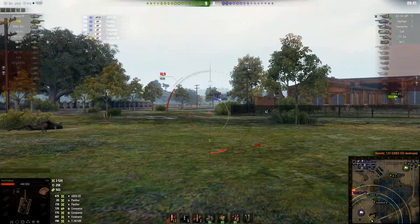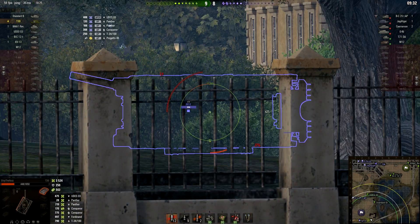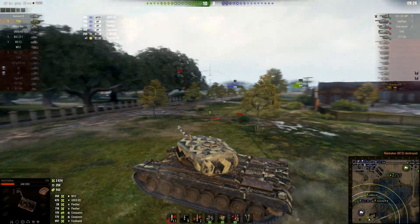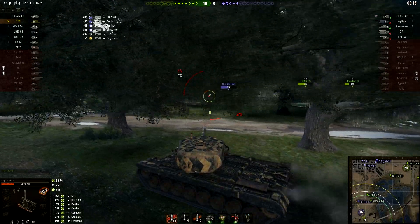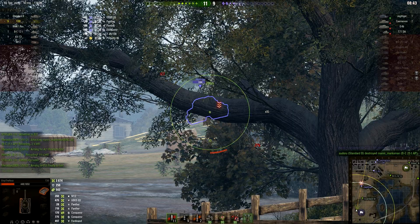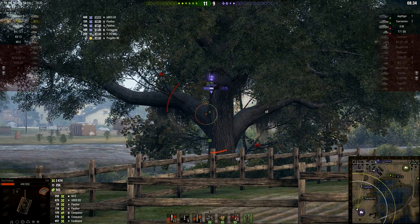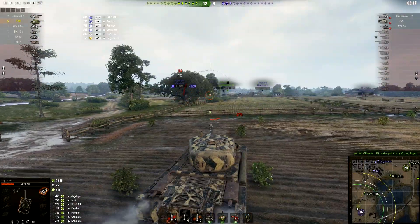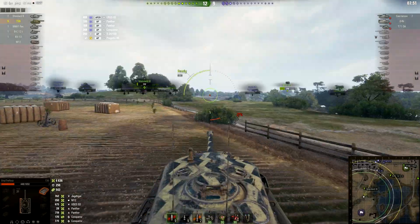Gun handling is also a lot better on T-95. Aiming time on T-30 is 2.9 seconds stock; on T-95 it's 2.5 seconds. Accuracy is actually better on T-30: 0.37 versus 0.38 — I don't understand how that works. But moving accuracy and all soft stats are a lot better on T-95. Gun depression on T-30 is minus 10 degrees — very respectable. On T-95, only minus 5 degrees. And T-30's power-to-weight ratio is 13.37 — a little fun fact.